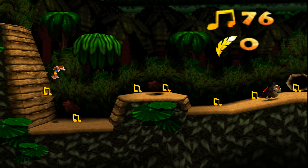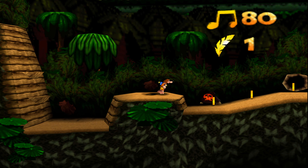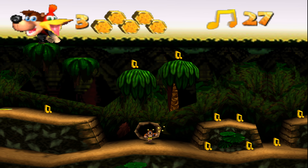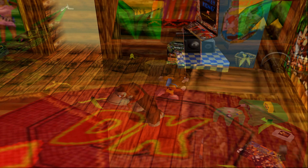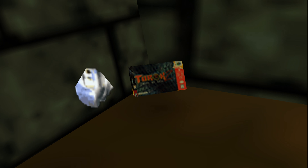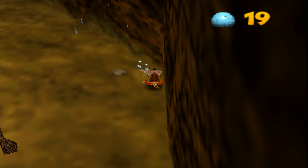This hack recreates the first level of Donkey Kong Country, better known as Jungle Hijinks. You might think that the game is 2.5D, like Kirby 64, just by looking at it, but that's not entirely accurate. It'd be better to say that it's 2.7D. The game exists on a 3D plane, but it's largely 2D in terms of how it plays. It takes a little bit of time to get used to, but it's pretty fun when you do.